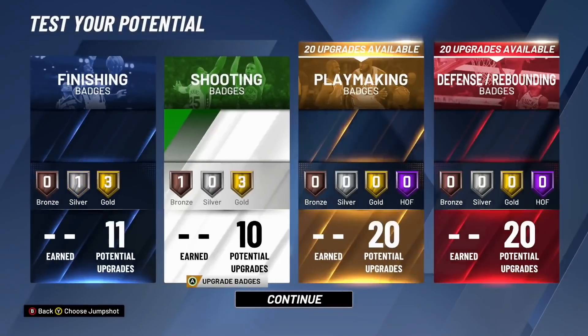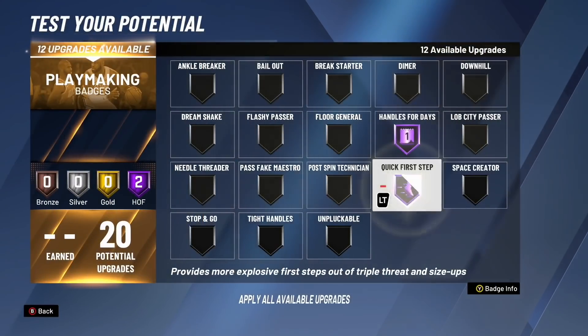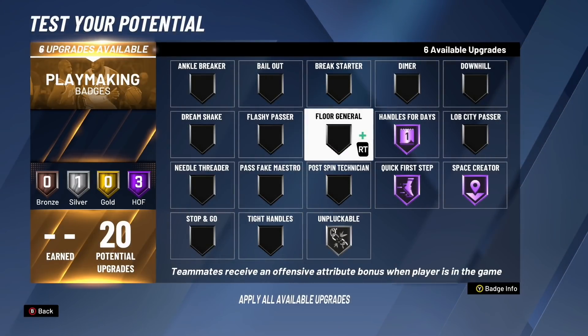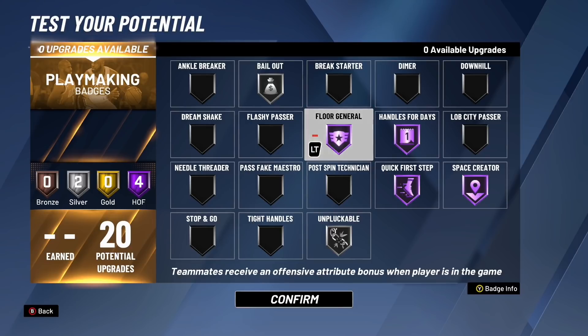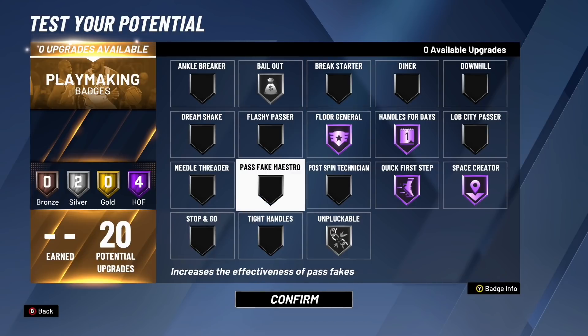Moving on to playmaking badges — we have 20 playmaking badges. You definitely want handles for days, quick first step, space creator, and unpluckable on silver. With six upgrades left, I'm going to do Hall of Fame floor general and silver bailout. Floor General is going to help your teammates out a lot — it gives them a plus four to all their offensive capabilities. If you're playing with a shooting center, it's going to really help them out. And bailout is going to help you pass out of jump shots or layups without the pass flying out of bounds.